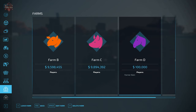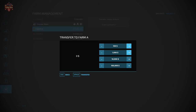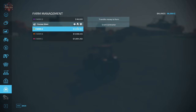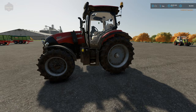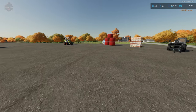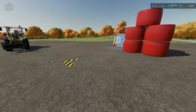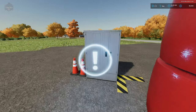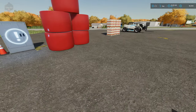Now as Farm D, I owe Farmer A some money. Using the base game function, I can come over to Farm A and transfer money — I'm going to give him $4,000, which we agreed on. I've now sent him $4,000 as thanks. As Farmer D, I don't own anything within the transfer zone yet.